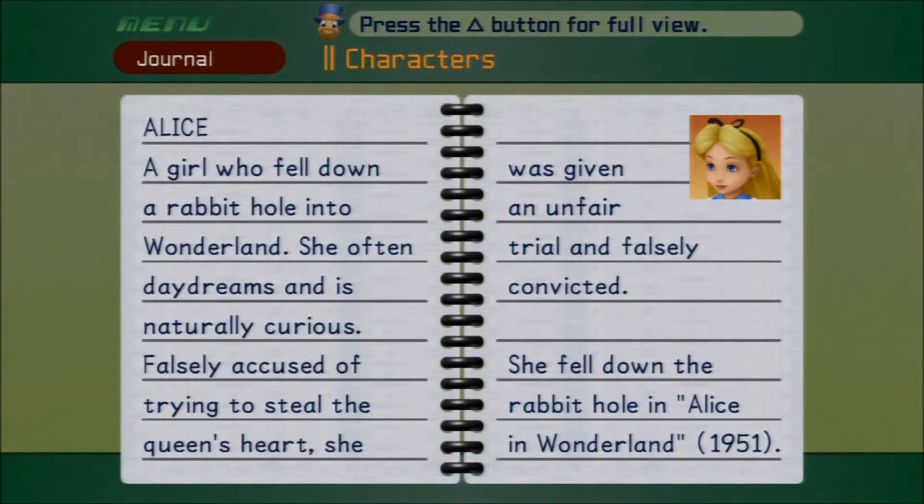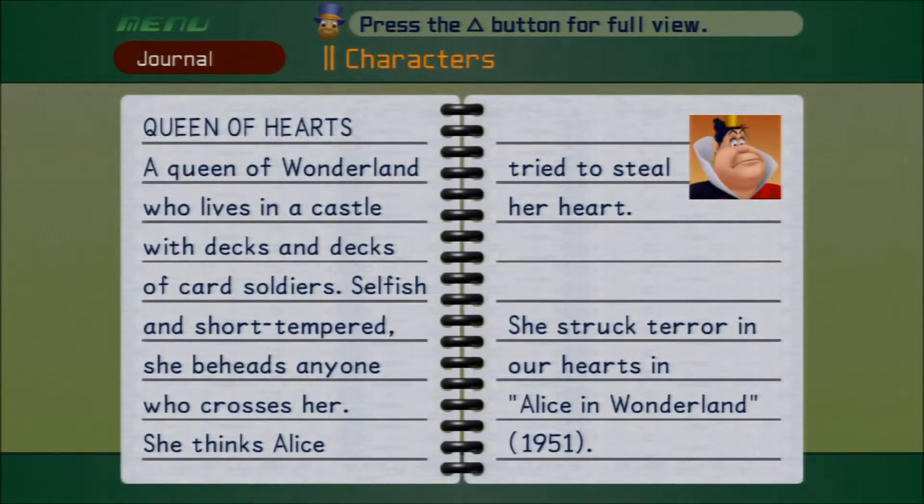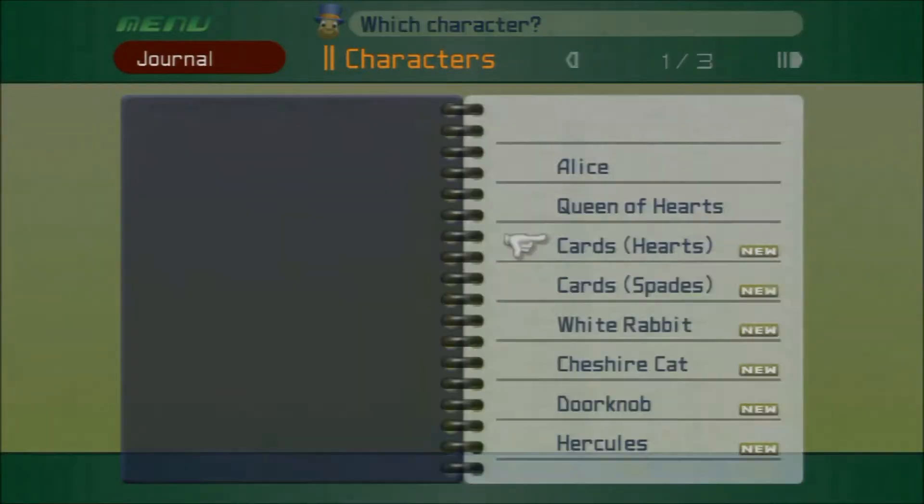Characters 2. A girl who fell down a rabbit hole into Wonderland — she often daydreams and is naturally curious. Falsely accused of trying to steal the Queen's heart, she was given an unfair trial and falsely convicted. She fell down the rabbit hole in Alice in Wonderland. A queen of Wonderland who lives in a castle with decks and decks of card soldiers — selfish and short-tempered, she beheads anyone who crosses her. She thinks Alice tried to steal her heart.